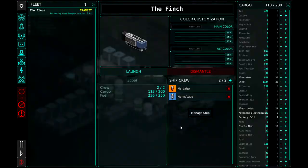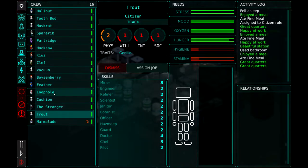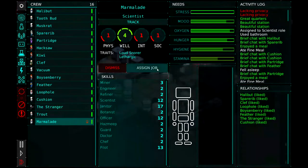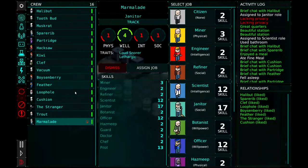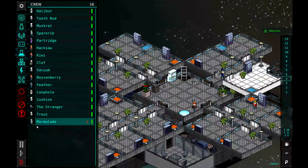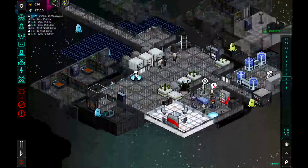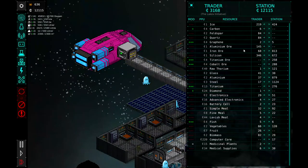And in rolls the Finch. We will take Marmalade off — thank you so much for all your help, Marmalade. And then we need to go back and go to Marmalade. There he is. And we're going to assign him back to being a janitor — gets demoted from scientist to janitor, that's okay. And then we need to assign him a bedroom. We will assign Marmalade to a bedroom. Fantastic. All right, let's see what the Lokov initiative has to trade.